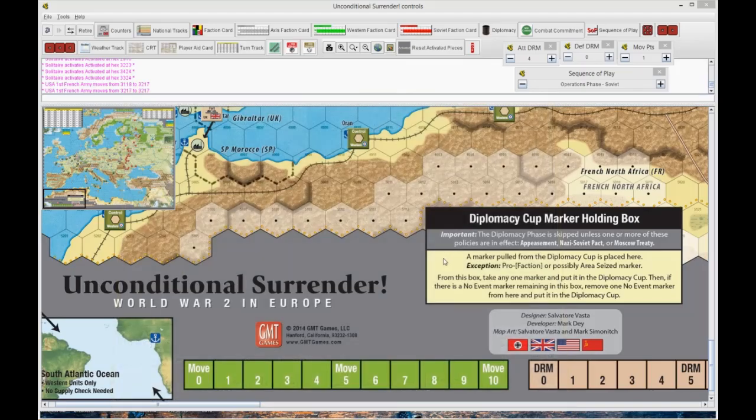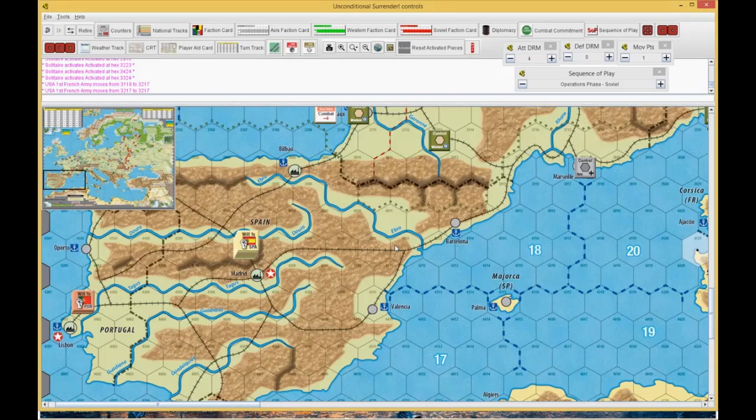Welcome back everybody to Unconditional Surrender, my solo play through the main event scenario. We are getting ready to go into the Soviet operations phase. Before we had to go there, I realized at the end of the last turn for the West I pushed a little bit long, went up to 40 minutes, and forgot to finish the operations phase for them. I went ahead and did their convoys not on film.